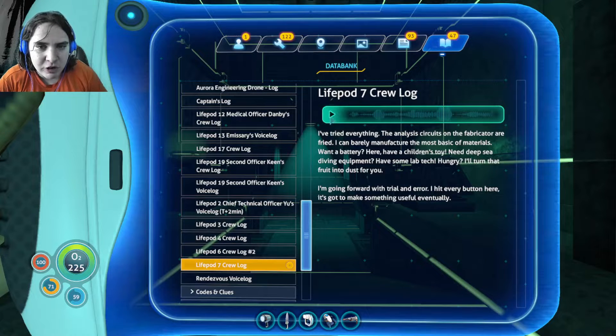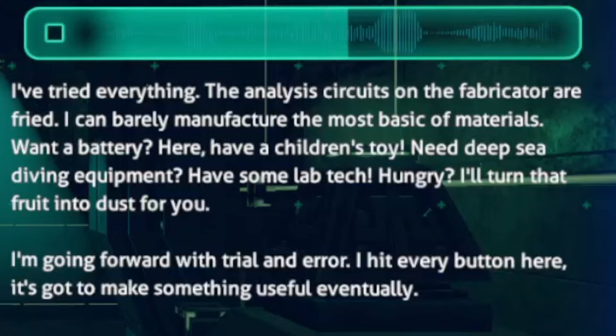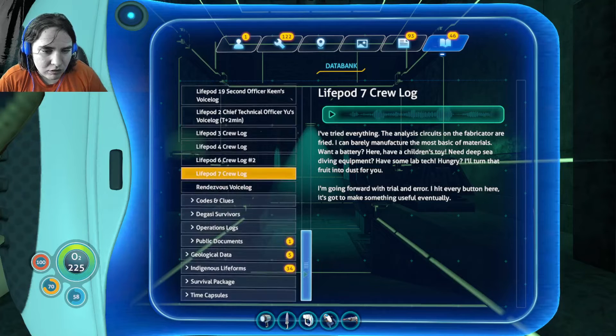Life pod 7 crew log: I've tried everything. The analysis circuits on the fabricator are fried. I can barely manufacture the most basic of materials. Want a battery? Here, have a children's toy. Need deep sea diving equipment? Have some lab tech. Hungry? I'll turn that fruit into dust for you. I'm going forward with trial and error — hit every button here, it's got to make something useful eventually.